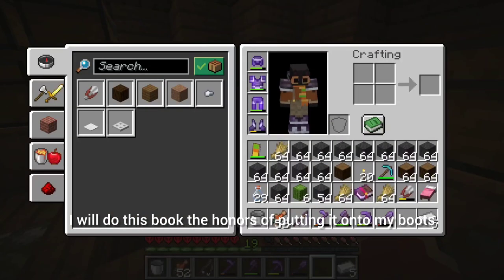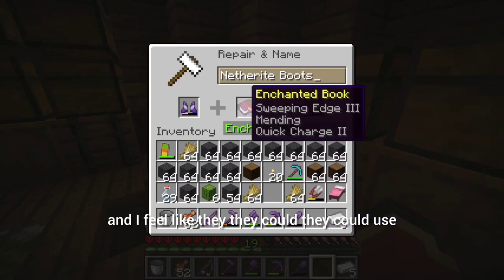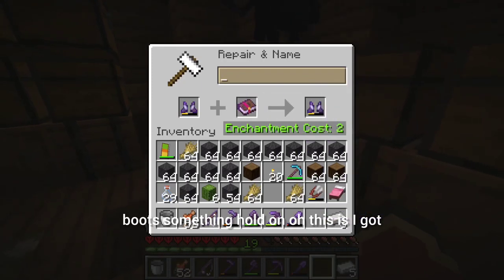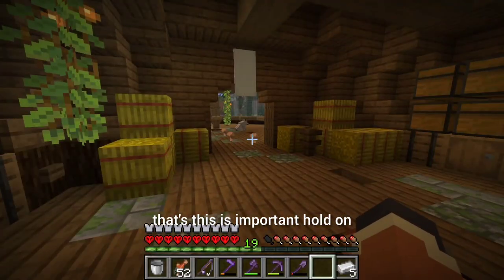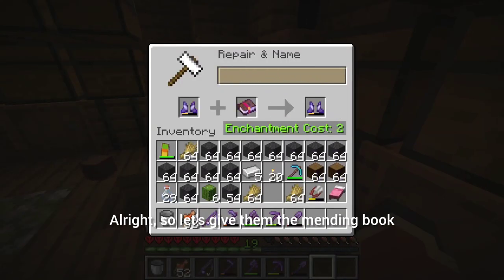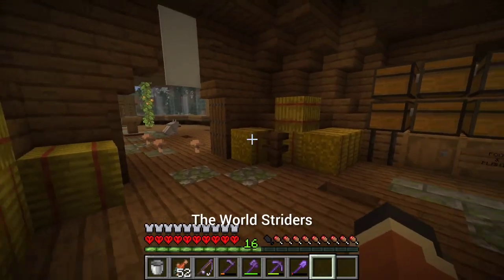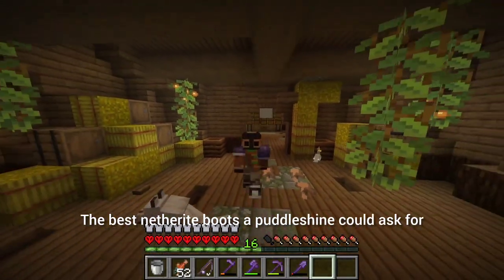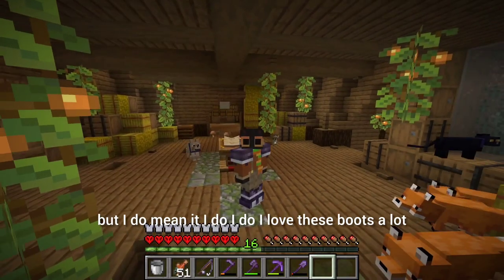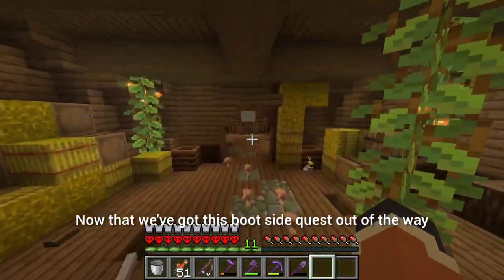I almost don't want to use this mending book, but it would be a waste not to — so I'll do this book the honors of putting it onto my boots because I don't have mending on them yet. Oh — I need to name my boots. It took me a bit of thinking, but I'm going to name them the World Striders — the best netherite boots a puddle-shine could ask for. I do mean that, I love these boots a lot. Oh, I could also put Feather Falling IV on them if I'm even allowed to.